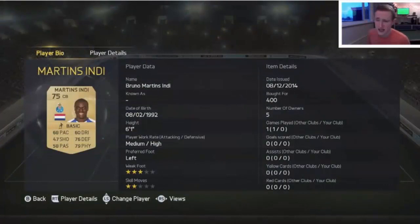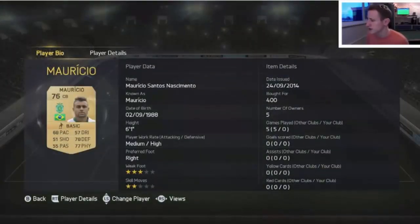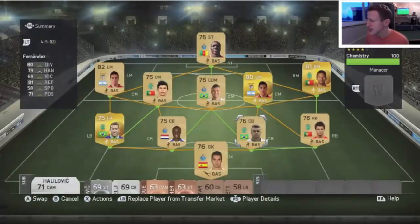The center backs are Gruno Martin Zindi from Porto — very solid, big physical man with 79 physicality and six foot one in height. His heading is a lot better than his card stats suggest, and he's a very effective solid unit at the back for 400 coins. He links well with Morizio, the Sporting Lisbon center back, who comes in at 77 physicality and is also six foot one. They don't necessarily complement each other due to their lack of pace, but they link well with the surrounding players, and again he's 400 coins so very cheap.